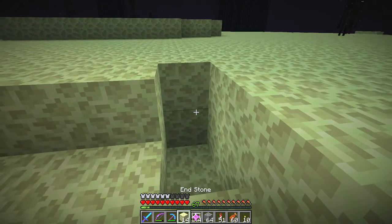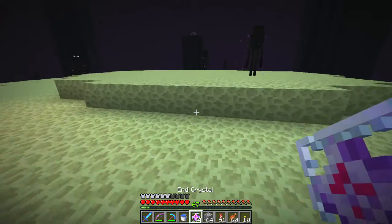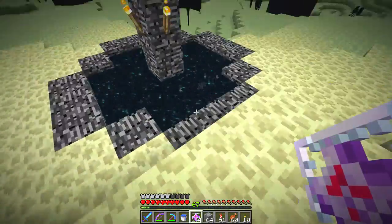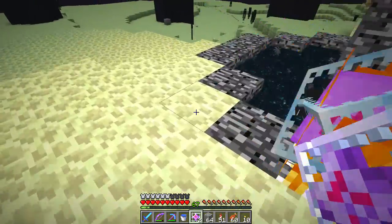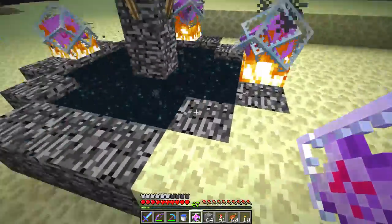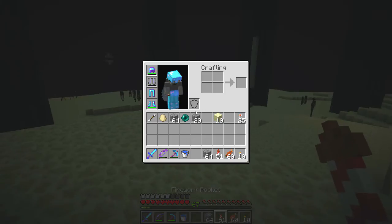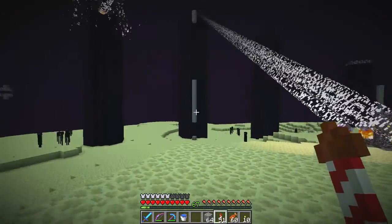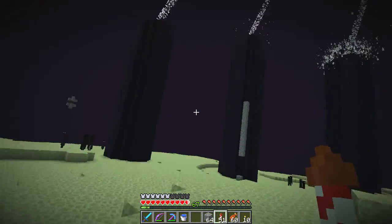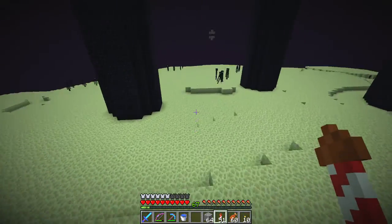Alright, so it is now time to spawn the End Dragon. I just want to make sure that I am ready. I have my fireworks, my food. I think I'm good, but let's just hope that I won't die. That's the portal. Can't back away now. There we go. Alright, so this portal is generating. Oh wait, I didn't fly. I need to be able to fly. There we go.